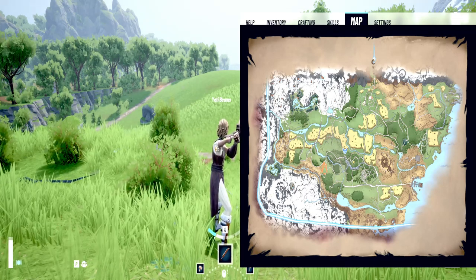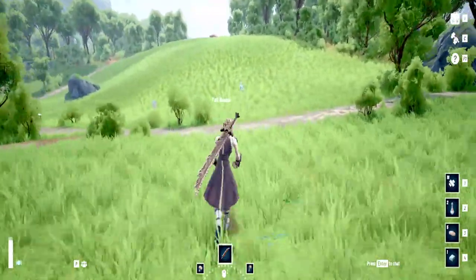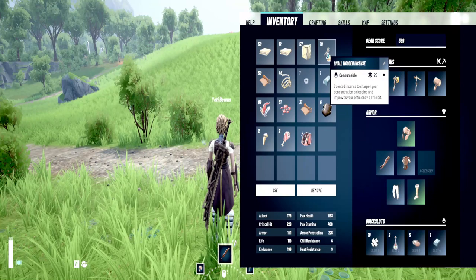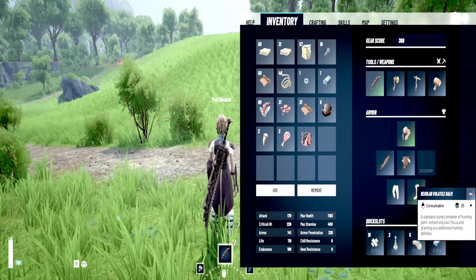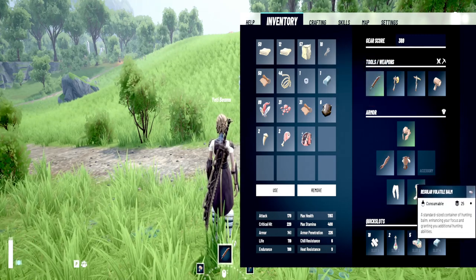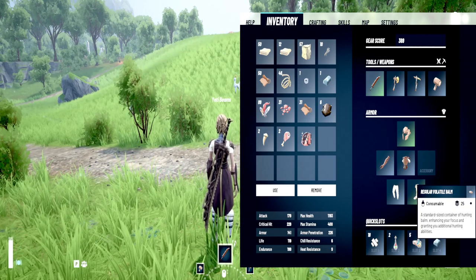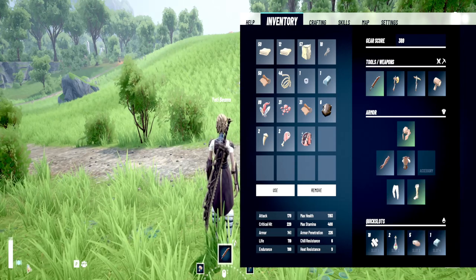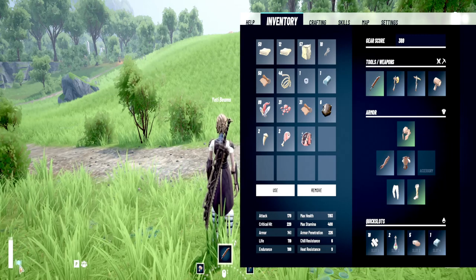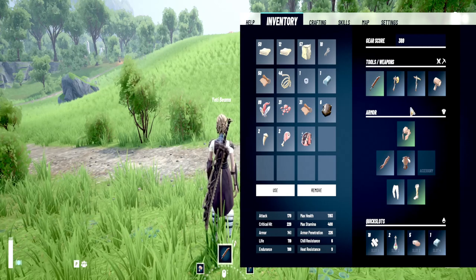In this section of the map you're essentially just going to go around and hunt the fade beers. A good recommendation is to have some small wooden incense and the volatile bomb — those are two good things to help get you a better buff. I've had the bomb going for 10 minutes and it's still in effect, so I think that's about 12-15 minutes.